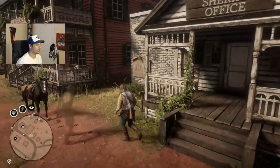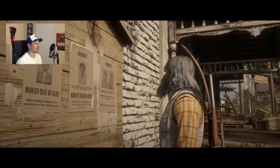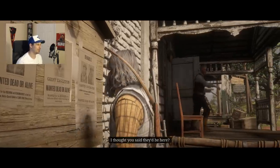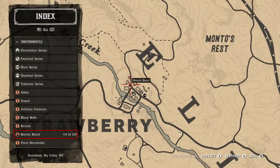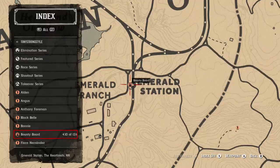Starting the Bounty Hunter role requires you to approach the bounty board in Rhodes and pay the standard fee of 15 gold bars. From there you can approach any one of the 13 bounty boards found all across the game's map and start tackling bounties.